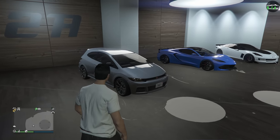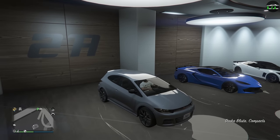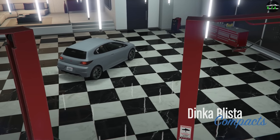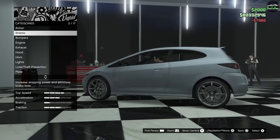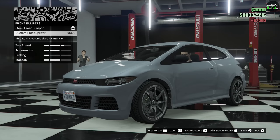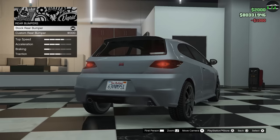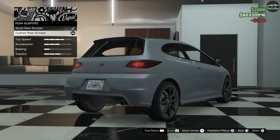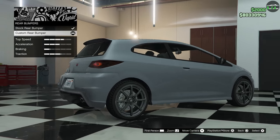Let's go ahead and check out the customization of the Blista. Alright, we got armor, brakes, bumpers — custom front splitter, nice extension there. Rear bumpers, also an extension. Pretty cool, and it's really clean the way they did it too. It doesn't even look like an added option; it looks like it should be there.